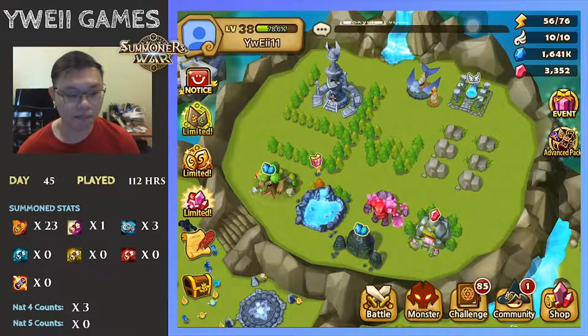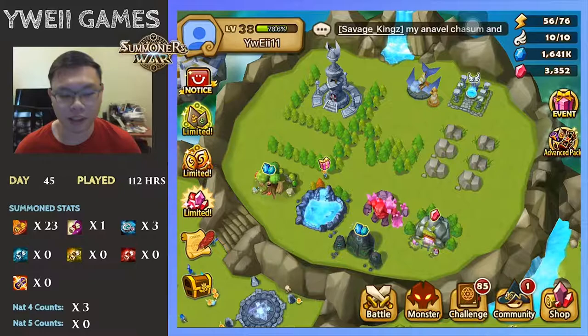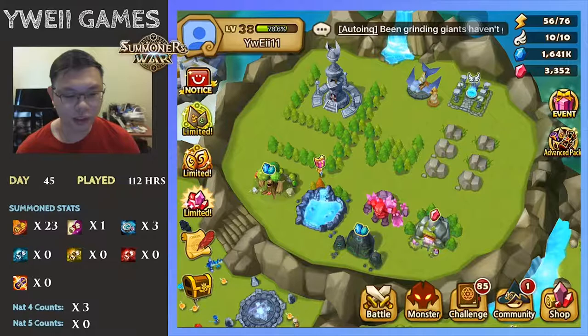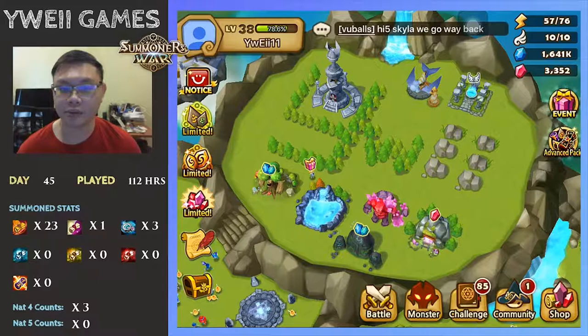Once you have done so, the next aim is to progress to the next step, which is quite a huge milestone: completing B7 Giants. Runes are very important here because if you don't have good runes that come with decent stats, you are unable to progress to B7 that easily.